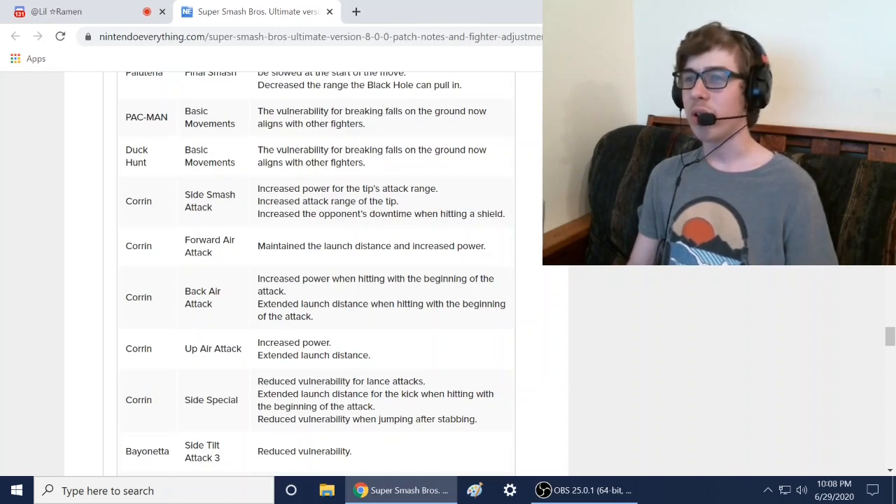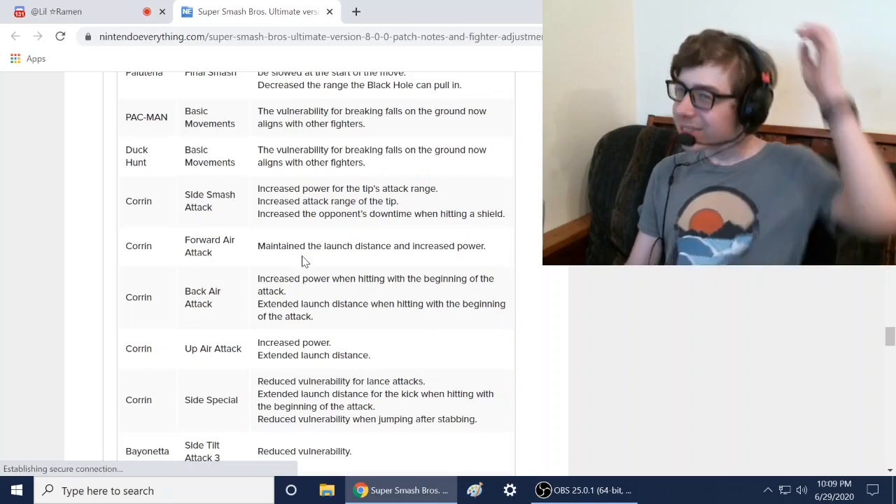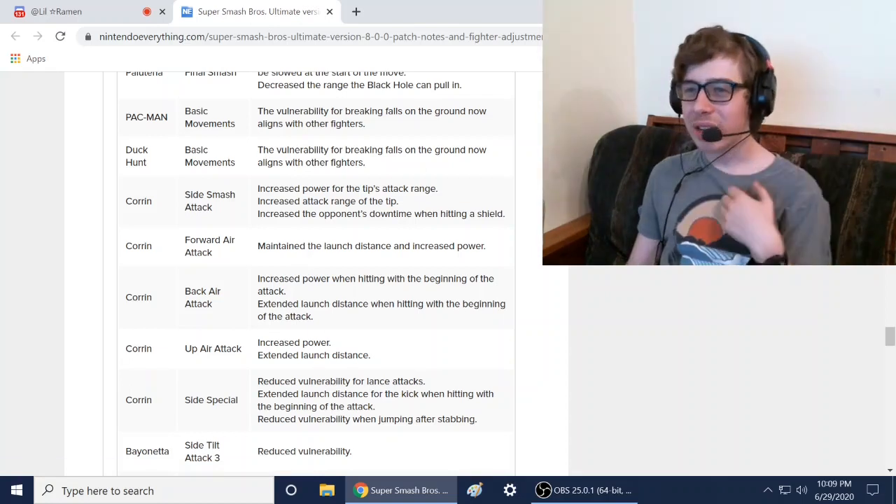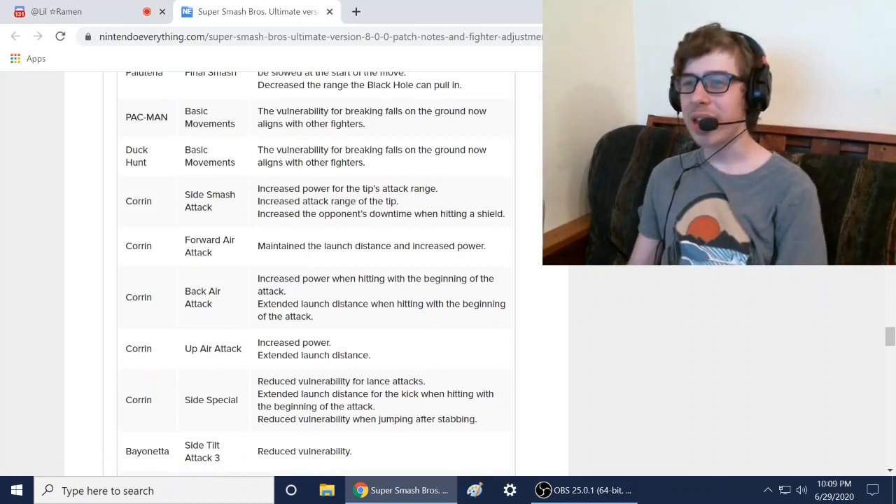Pac-Man: vulnerability for breaking falls now aligns with other fighters. Corrin got a bunch of buffs: increased power for the tip range, increased attack power for the tip, and increased the opponent's downtime when hitting a shield. Corrin's really getting a bunch of buffs — tip buffed, let's go!